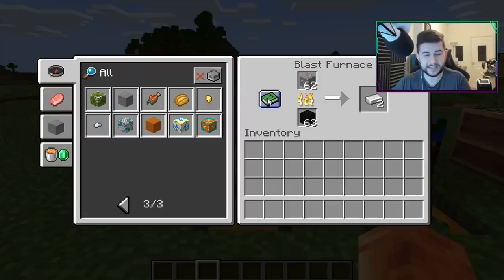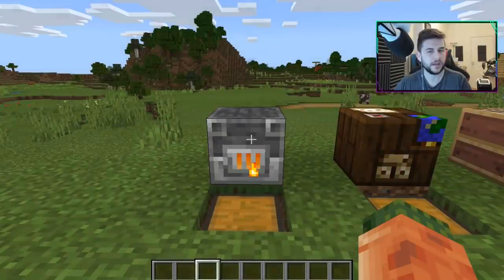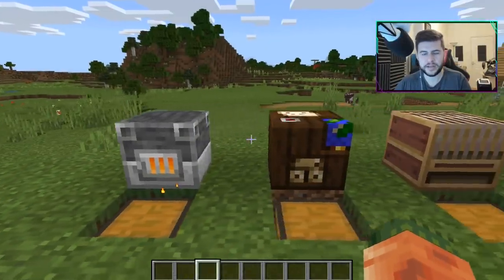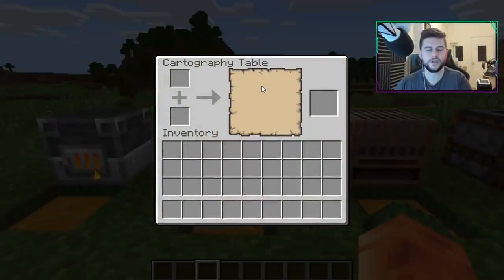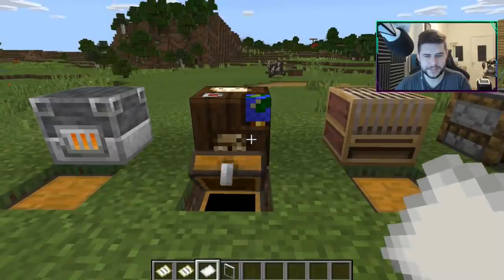I'm a big fan of the PC UI in general — it looks a lot better compared to the Pocket Edition version. The old version had a big box up top with a cramped layout; this PC version is simple, simplified, and really easy to use. Now let's try the cartography table — putting paper in with a map makes the map bigger, and we can keep scaling it up.